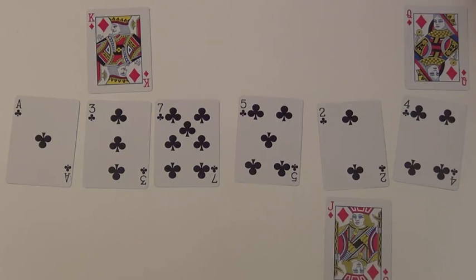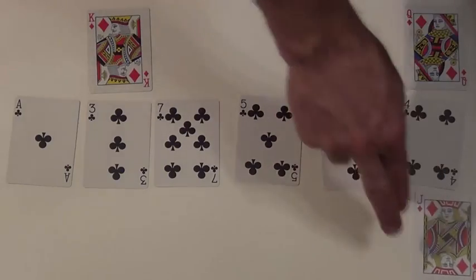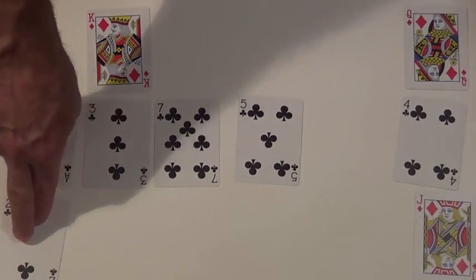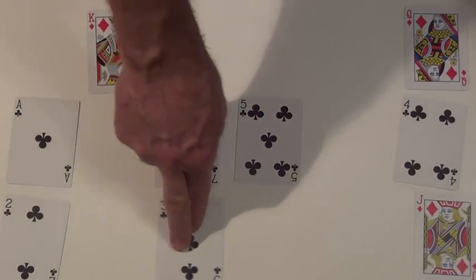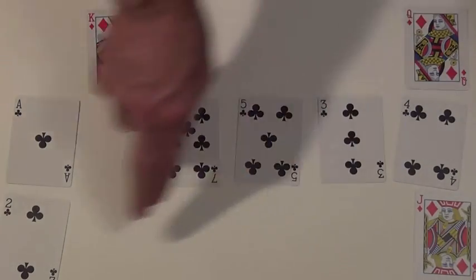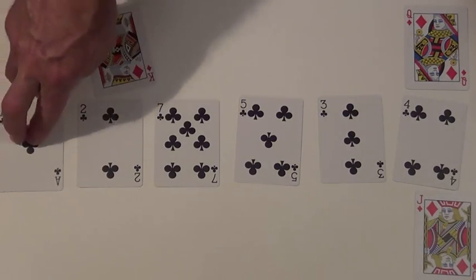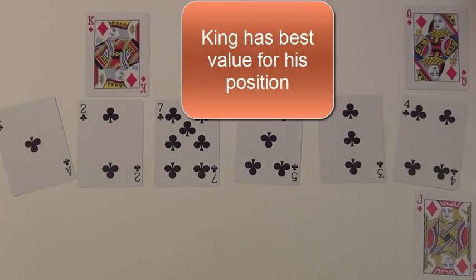So Jack is going to switch that 2 with what the King has. He moves out of position, moves the 2 down, moves the value that dad has down, and the 2 goes into the King's place. Now the King has the best value for that position, and the King is very pleased indeed.